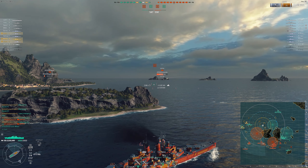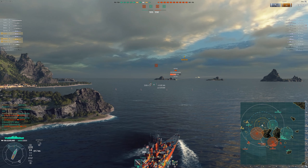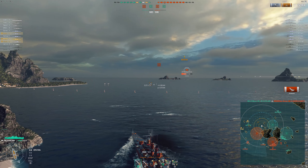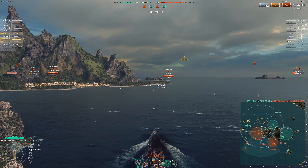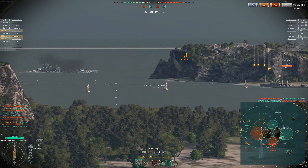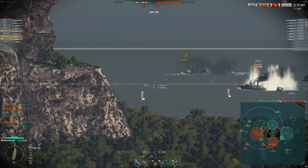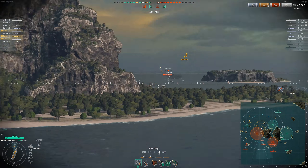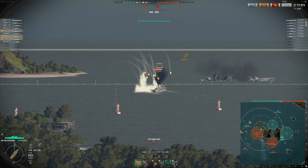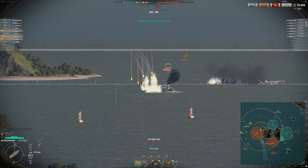Two fires set on the Queen Elizabeth — I think she'll burn down at this point. I want to push forward because it looks like the enemy has retreated from the outer flank, and I have radar I'd love to use against a DD. I'm now spotted, which tells me the DD is within my radar range — it's basically one-to-one on the Cleveland. So keep that in mind: if you pressure a Cleveland, they will most likely radar you — and sure enough, we radar the DD.